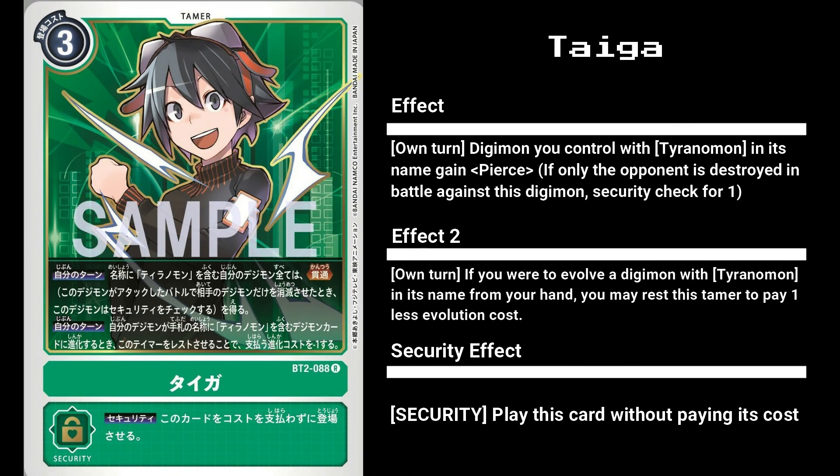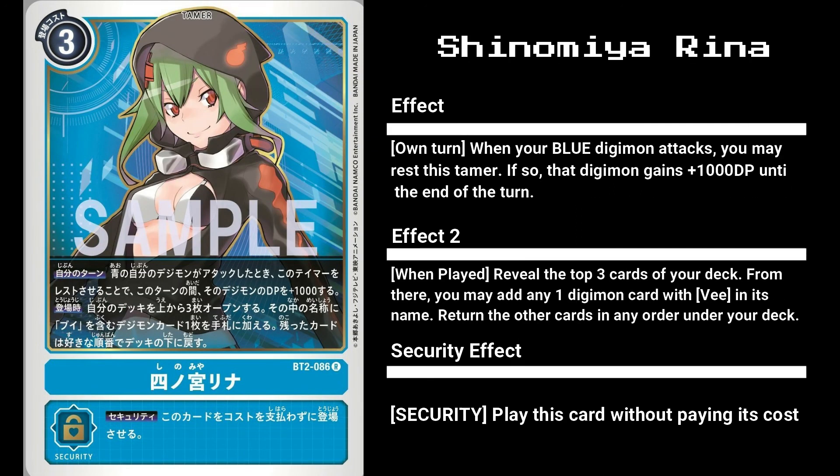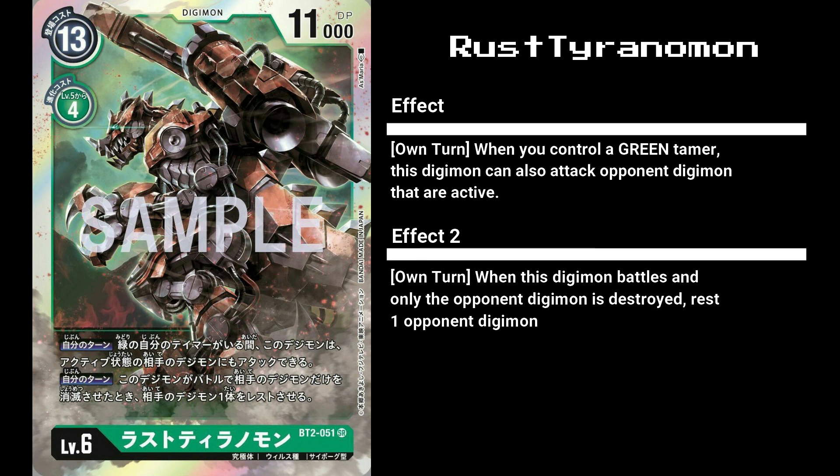Our next card, Taiga, is the answer all you Rust Tyrannomon and Tyrannomon fans were hoping for, and then some. Costing 3 to play, or for free if checked as a security, Taiga comes with 2 effects. Its first effect gives all Digimon with Tyrannomon in its name Pierce. Its second effect allows you to evolve into Digimon with Tyrannomon in their name for one less. Taiga is meant to be run in Tyrannomon decks. Currently all the known Tyrannomons are red, save for the new Rust Tyrannomon, and since only evolutions are restricted by color, this green tamer can easily be splashed into red Tyrannomon decks. As a fun fact, Taiga, along with the blue tamer Rina, are the MCs from the Digimon game Digimon World Re:Digitize. In that game, Rina's partner is a V-mon, hence her effects focusing on cards with V in its name. Rust Tyrannomon was first introduced in this game, which is probably why Taiga was designed with Tyrannomons in mind.